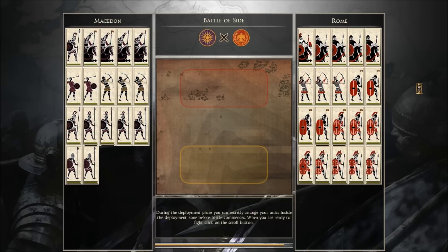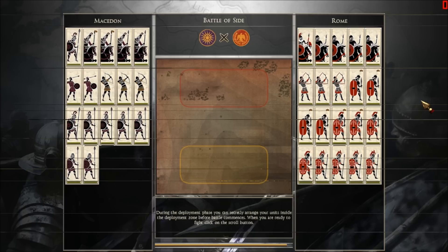We're gonna fight this battle somewhere in Sidae, or as I like to call it, Side, because you can make all kinds of jokes with that. For example, that little shaded region on the map right there — that is the dark side.